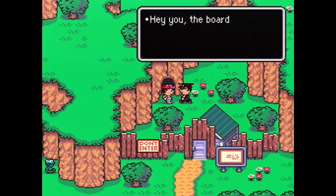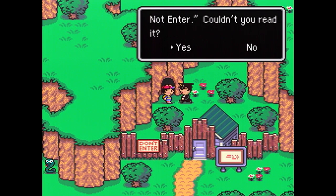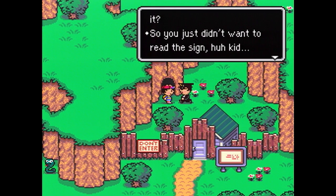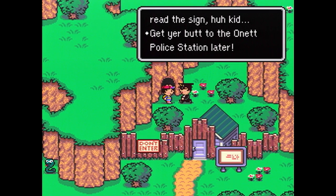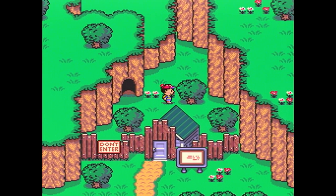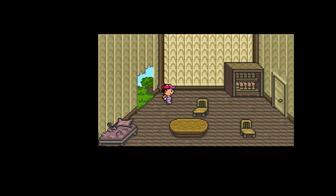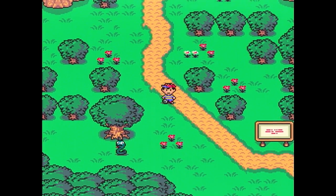We've now reached the entrance to the cave, and a cop is here to greet us, telling us the sign said 'Do not enter.' Well, yeah, we could read it — we just didn't want to. He tells us we're going to have to go to the Onett police station later. Thankfully he doesn't take us there himself, so that gives us time to make some preparations and skip town. Unfortunately the road to the next town is blocked until you do this, so you kind of have to go either way.